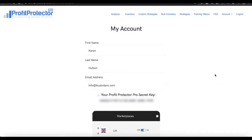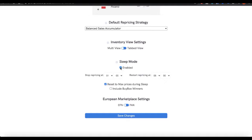In this video I'm going to show you the Sleep feature within Profit Protector Pro. To find it, go to Account, then My Account, and scroll to the bottom — you'll find the Sleep Mode section where you can have it enabled or disabled. So what is Sleep Mode? Imagine you're selling against one other seller who is really aggressive with their prices and always tanking the listing by penny-under repricing.